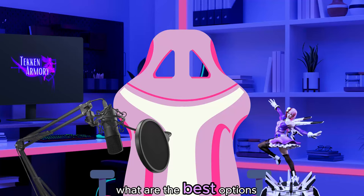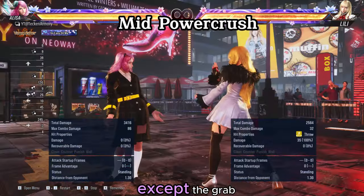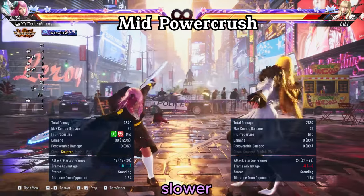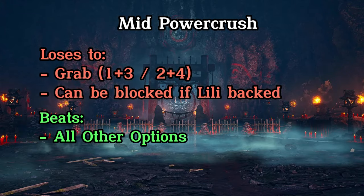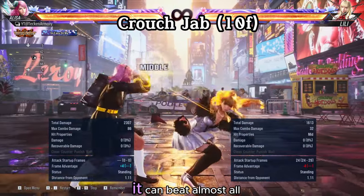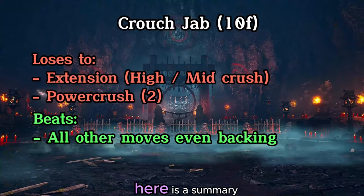Now let's see what are the best options we can use against hers. A mid power crush will beat almost all options except the grab. It will even beat the low options as they are slower, and with a plus 4 advantage they will come out much later. Here is a summary. Next we can try is a crouch jab — it can beat almost all options except for the extension and the power crush. Here is a summary.